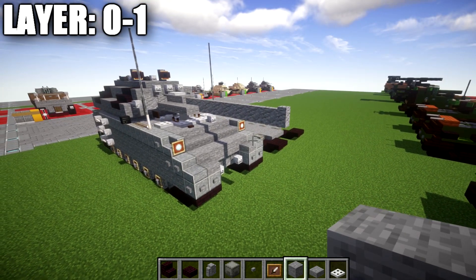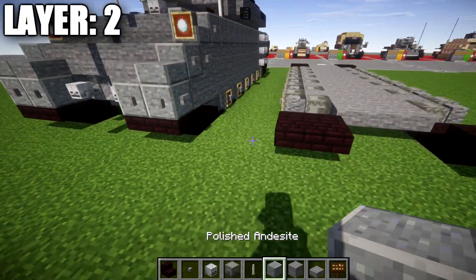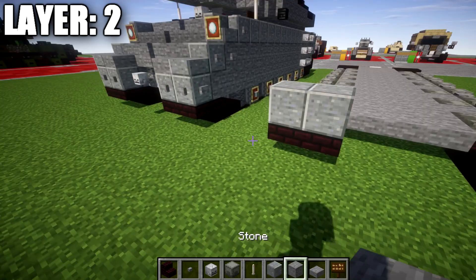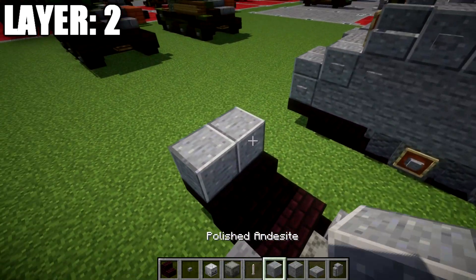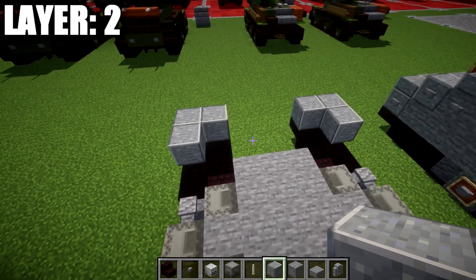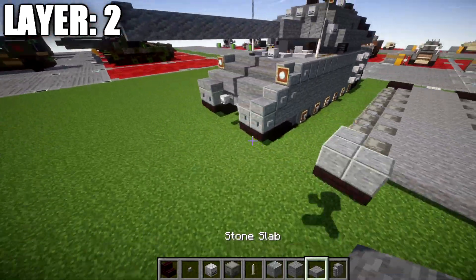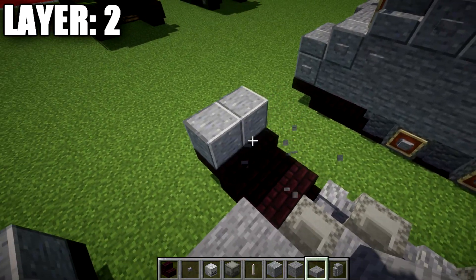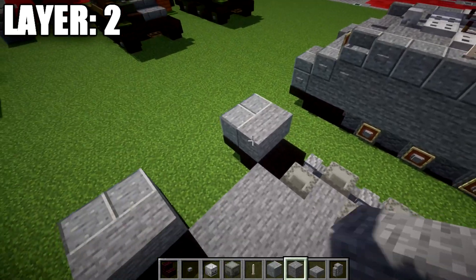Alright, moving on to layer number two. For layer two, we're going to take polished andesite and place down a row of two polished andesite full blocks on top of the narrow brick top slabs at the front. We also place one more to both sides to create an L-shape with our polished andesite. Then we have a row of two stone blocks behind those polished andesite blocks.